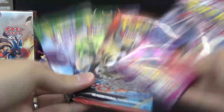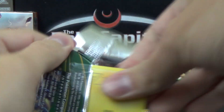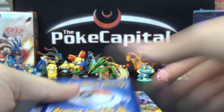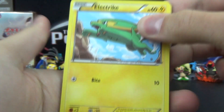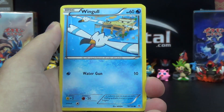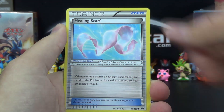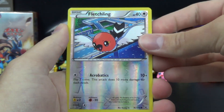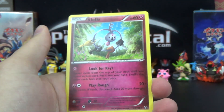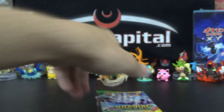Four booster packs — we'll go newest to oldest. We are off with Electrike, Bagon, Fletchling, Wingull, not too ancient trait, Switch, Gliscor, Healing Scarf, Fletchling Reverse — I think we got two of those in the pack — and a Clefki, who's looking for himself because he has keys and he's looking for keys. Alzheimer's is not cool, man.